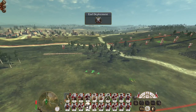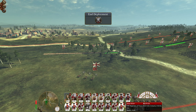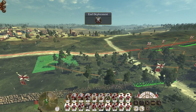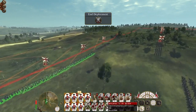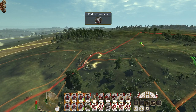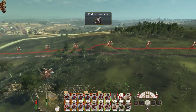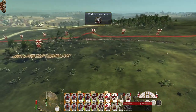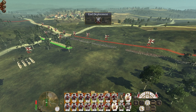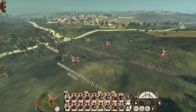My guns will stay back here firing at range. The Hessians, including the von Losberg infantry, will make up the left flank. Our other forces including the 33rd will be on the right with some infantry. We'll keep the bulk of our cavalry on the right because that's where the clear ground is, which means we'll keep our bulk of pikes left and the general in the center.